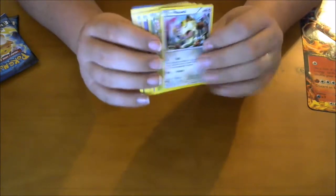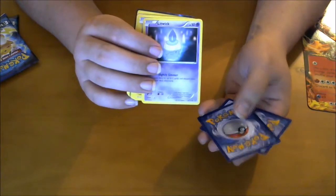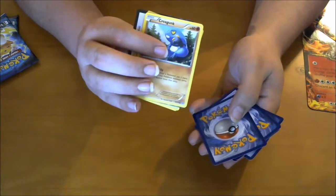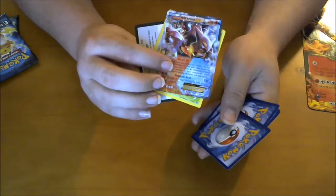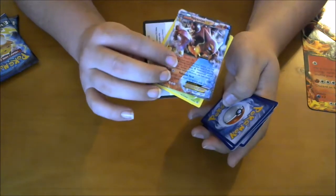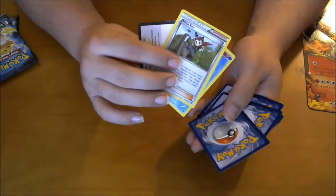So we got Mia, a Hoppip, a Litwick, a Mareep, Garbodor, Bisharp — pretty cool. Foiled Bisharp. What do we got here? Ooh — Volcanion EX! That's awesome. Of course foiled. Skiploom, Ninja Boy, Azumarill — that's awesome. And of course, foiled.